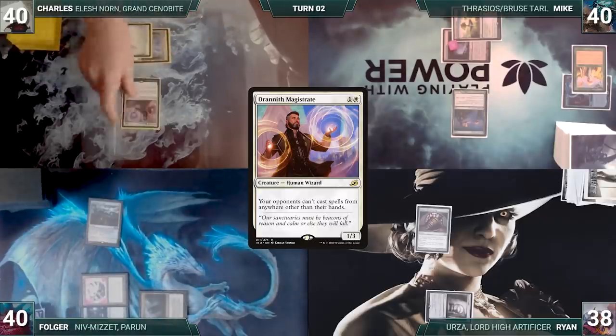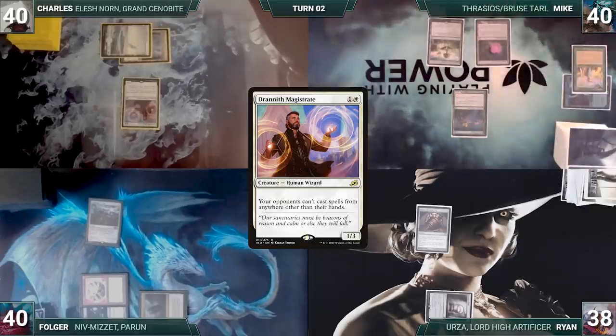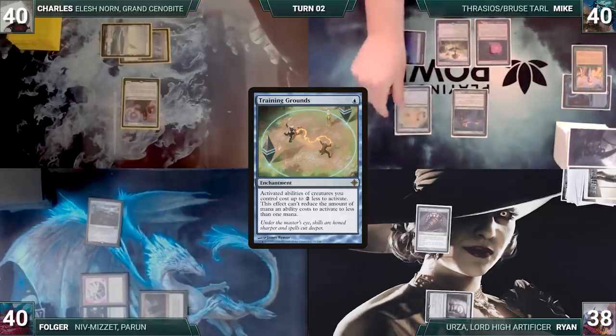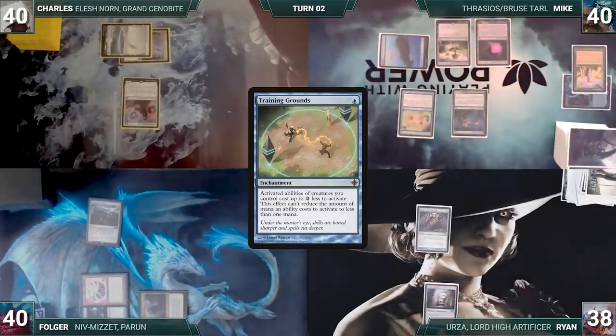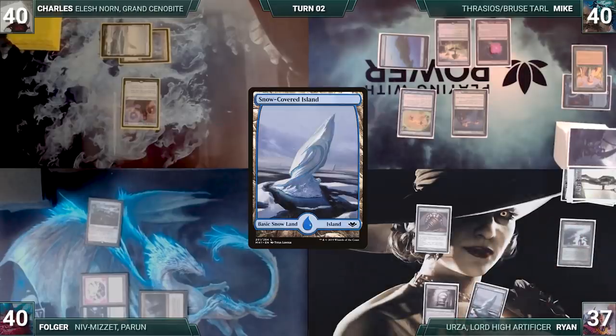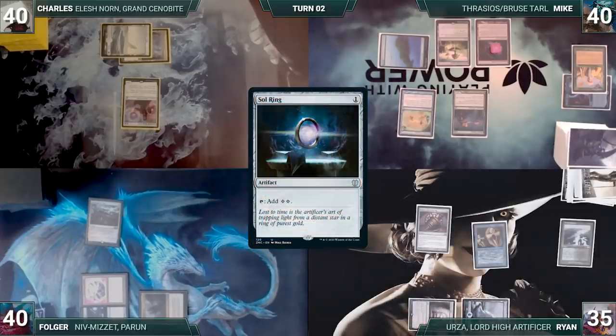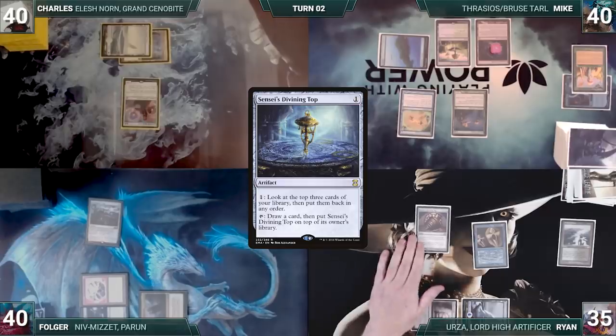Charles draws and plays a snow-covered plains, then casts Drannith Magistrate. Folger sighs this time, and Charles ends his turn. Mike draws, plays an Island, casts Training Grounds, and passes. Ryan draws, plays Polluted Delta, cracks it fetching a snow-covered Island, then taps Ancient Tomb to cast Copy Artifact — it resolves as a copy of Sol Ring. Ryan activates the Top, rearranges the top three, and passes.